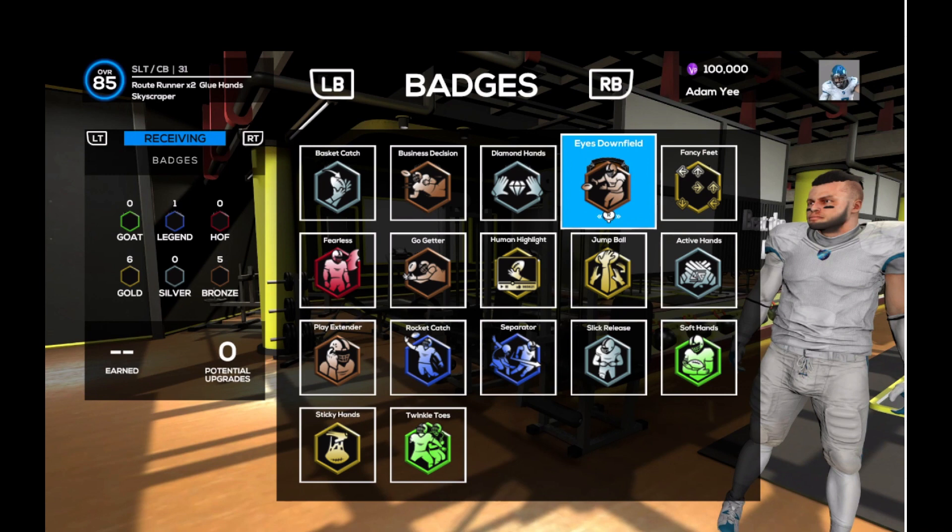Eyes downfield is bronze, active hands is soft. I think fearless is for a defender. So the point system goes bronze, silver, gold, Hall of Fame, legend. Fearless is their Hall of Fame equivalent. Their legend badge is separator and rocket catch. These are all just for the receiving badges, since it's a wide receiver. They have 6 gold, 5 bronze, 1 legend, and I think soft hands and twinkle toes could be GOAT badges, but I'm not sure.